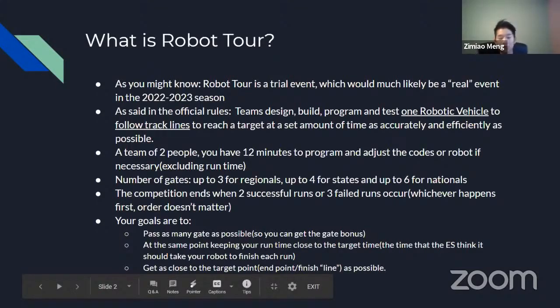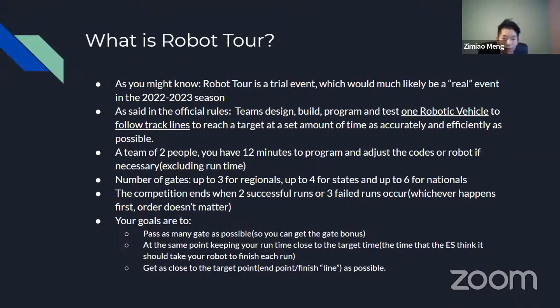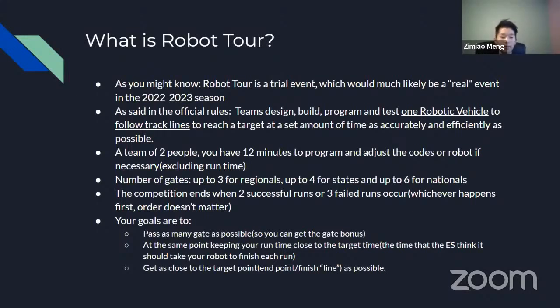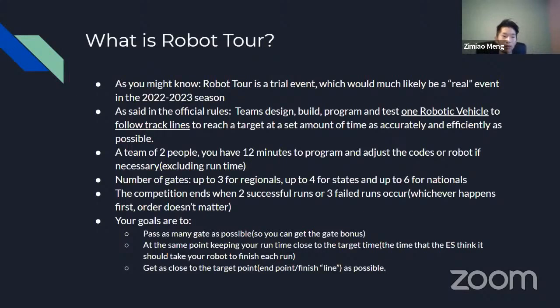You can have a team of two people and you have a total of 12 minutes to program and adjust the code or robot if necessary, excluding the runtime. You can have three gates for regionals, four for states, and up to six for nationals. Gates are bonuses — when you pass a gate, you gain 30 bonus points, so you definitely want to pass as many as possible. The competition ends when two successful runs or three failed runs occur, whichever happens first.